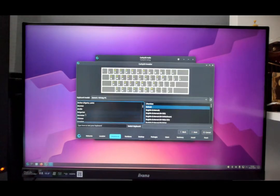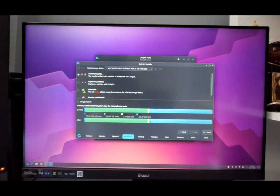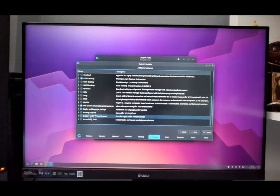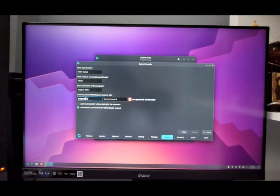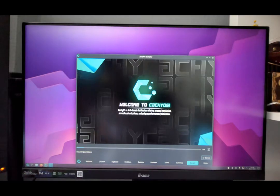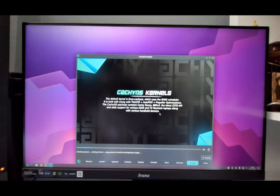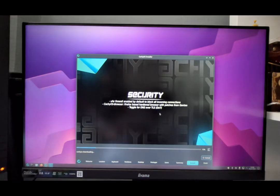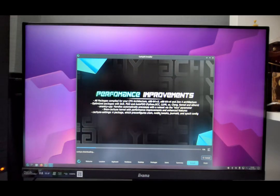The idea was simple: install CachyOS, get Steam up and running, and test a couple of games. If it worked, maybe I could replace Nobara as my daily gaming distro. So I downloaded the ISO, flashed it to a USB drive, and booted into the installer, expecting a smooth modern experience like I had with Nobara.